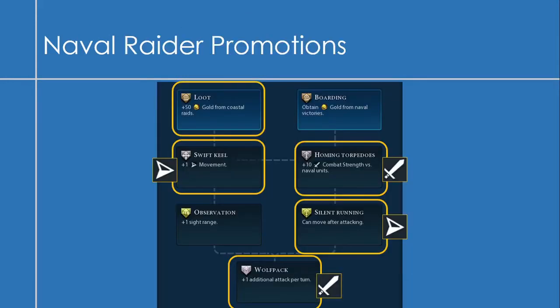On to the naval raider promotions. I like getting the Loot promotion and also Swift Keel, because naval raiders are rather slow. Then I go for Homing Torpedoes and Silent Running so they can get out of combat — jump in, hit someone, and run away. Wolf Pack is also great because you get an additional attack return. I'm okay with Boarding too, but I tend to use raider units more for getting loot.